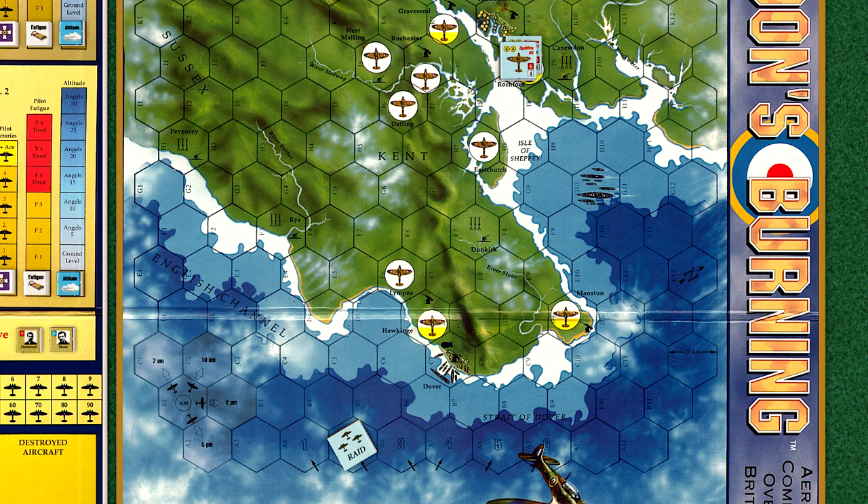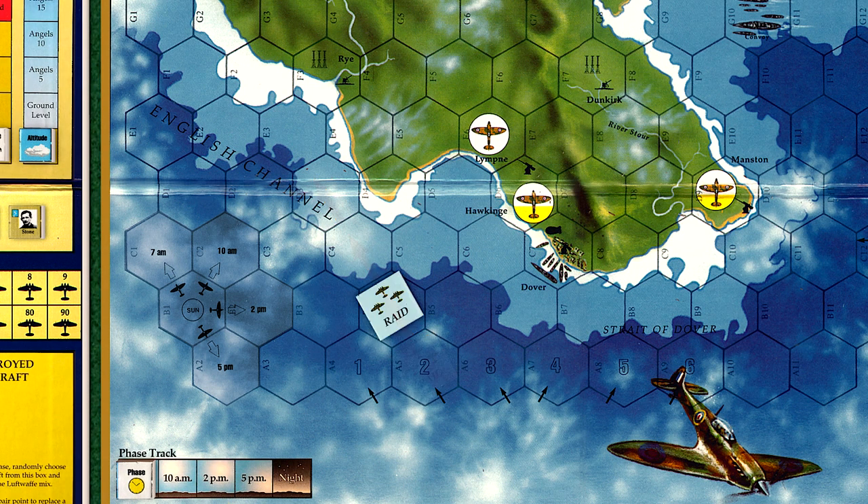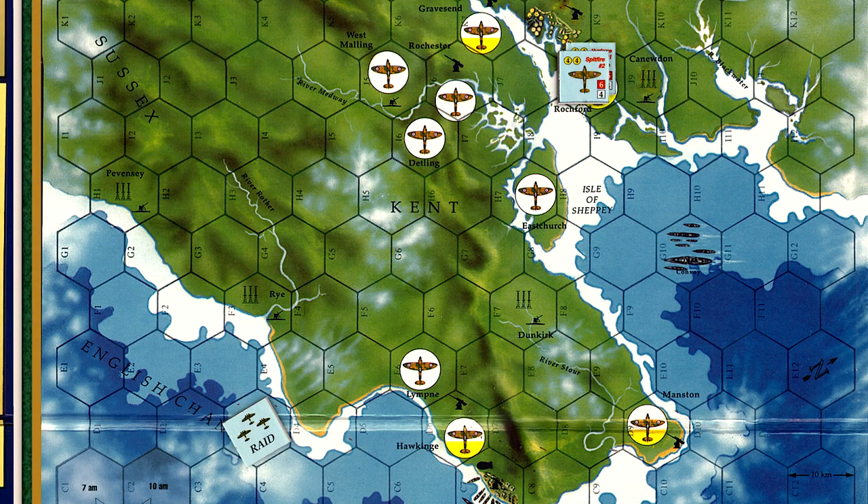We'll give the Germans another move before we decide to scramble. For now, the RAF will stand by at Rochefort. With the RAF sitting out this impulse, control switches back to the Germans. We roll a die to determine which direction the raid will move next, and a roll of 1 shows the raid continuing to head west, now near Rye radar station. It could decide to bomb the radar site on the next impulse, but there is a decent chance it could skirt the target and continue inland. The RAF will take the chance the raid will bypass Rye and decide to scramble both pilots.